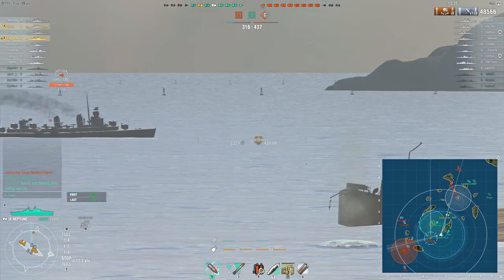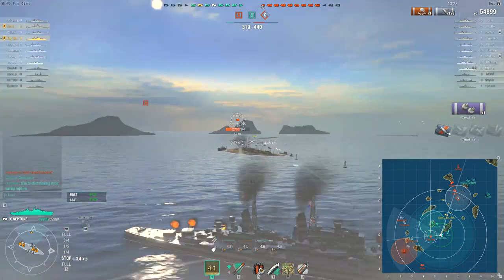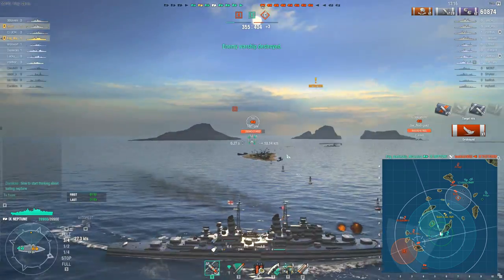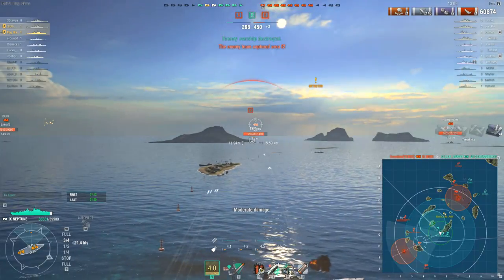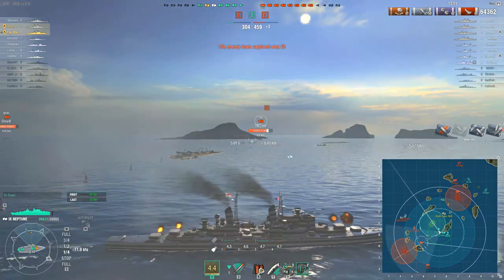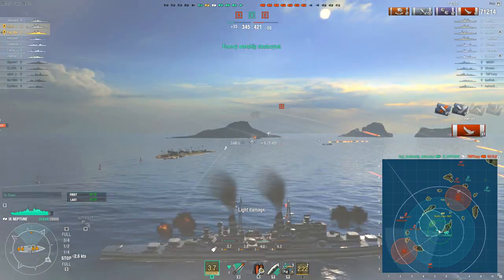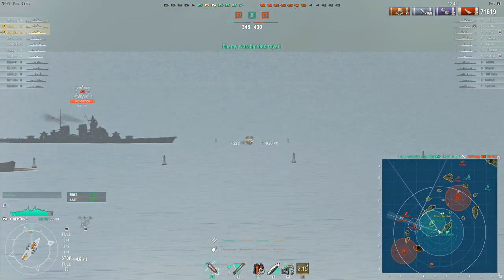The Nagato that was here has gone down. There's still an Iowa here, and his division mate — I think another Iowa — has decided to push around the north of the B cap, trying to put some pressure on C. Hopefully they can pincer the enemy ships at C. It doesn't seem to be going that well. Meanwhile the enemy destroyer popped up and was promptly dealt with. There's also a Fiji who appeared coming up from C, but the enemies at C are congregated down there in a blob.